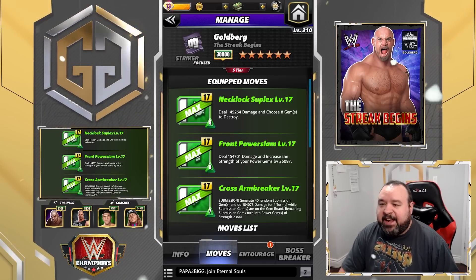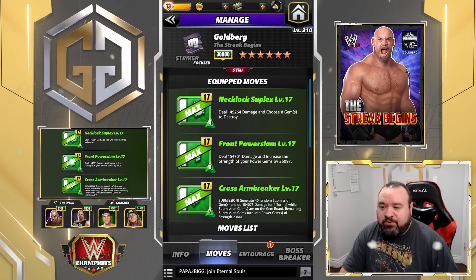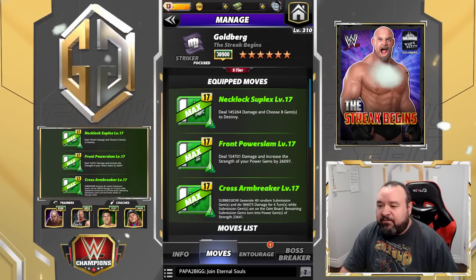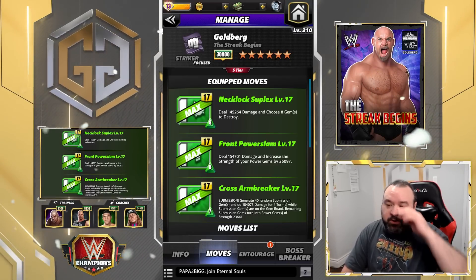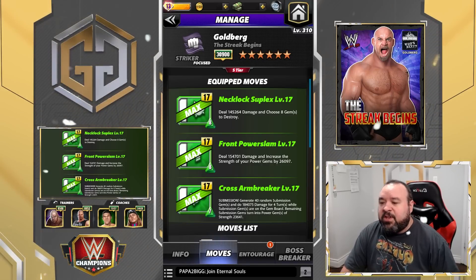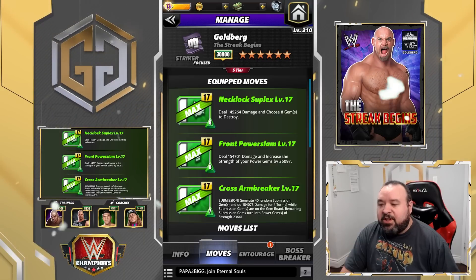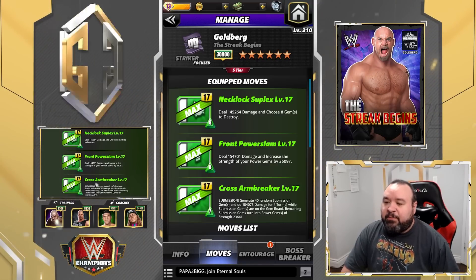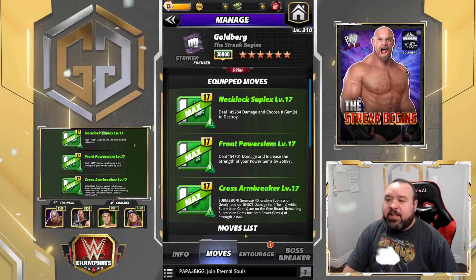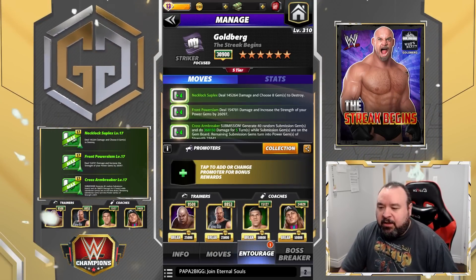Our first moveset is the triple green. The Neck Lock Suplex is an 8 MP green move dealing 145K damage and choosing eight gems to destroy. The Front Power Slam is an 8 MP green move dealing 154.7K damage and increasing the strength of your power gems by 26,000. The Cross Arm Breaker is a 7 MP green submission move — generate 40 random submission gems and do 184,000 damage for four turns while submission gems are on the board; remaining sub gems turn into power gems of strength 23.6K. This is a six-star bronze build.